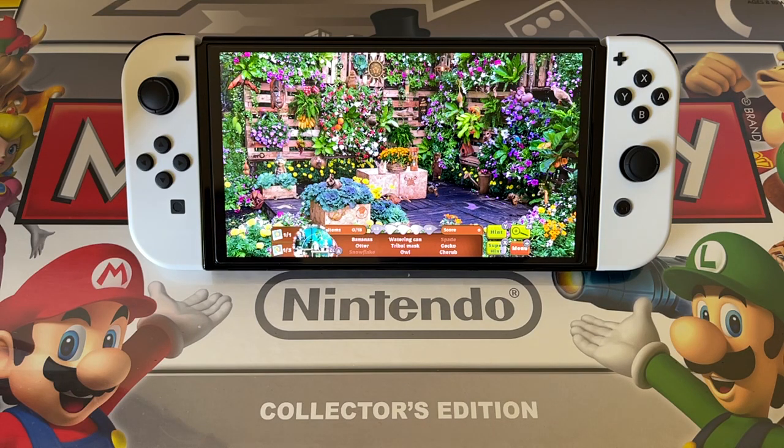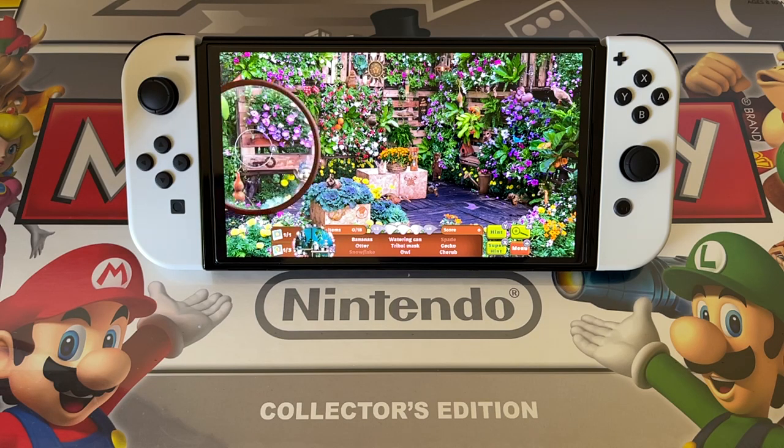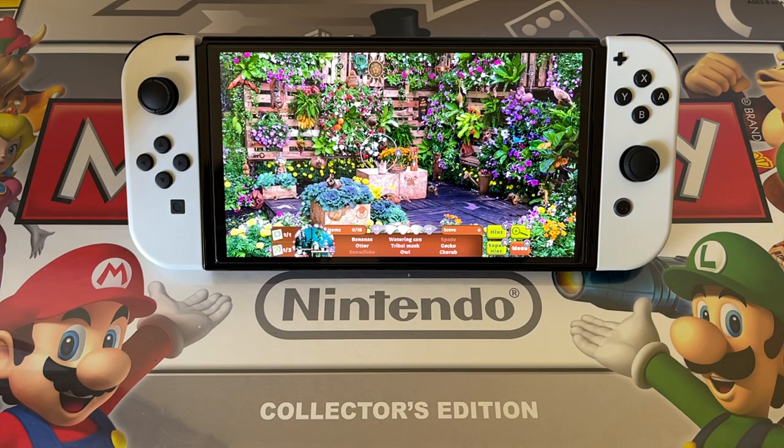So we are looking for bananas, an otter, a snowflake — which seems to be greyed out at the moment — a watering can, a tribal mask, an owl, a spade — also greyed out — a gecko, and a cherub. Let's get into it right now. There's a little garden gnome there, can't click him. There's a key.